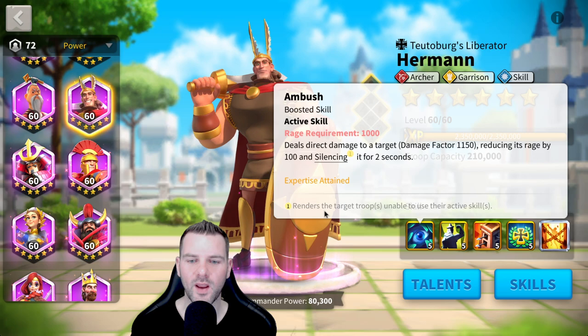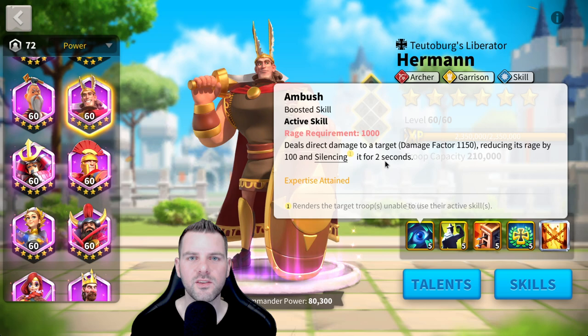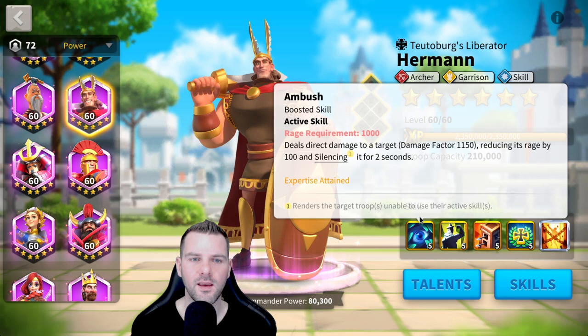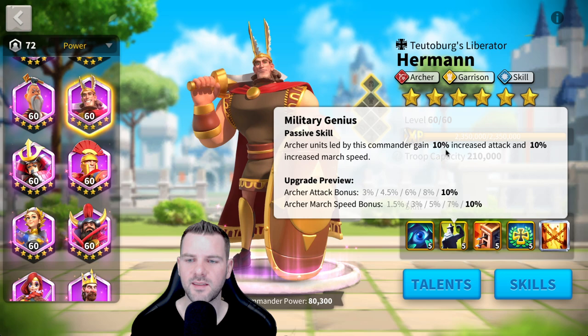And silences it for two seconds. Silence is fantastic because it renders the target's troops unable to use their active skill. Very strong commanders in late game like Guan are very strong because they have a silence — it's three seconds, but very strong. So Herman is a strong commander. He is good. He just gets overshadowed by cavalry. And it's mostly because you can buy Minamoto, unfortunately. And double C is very strong too.